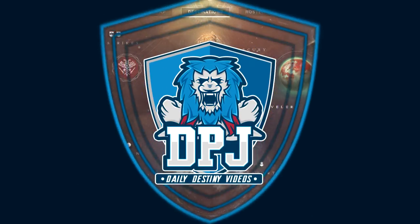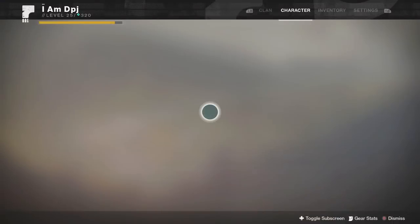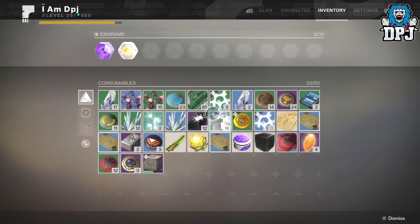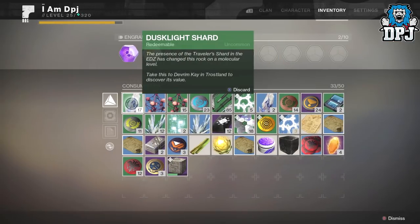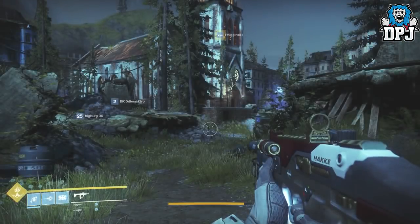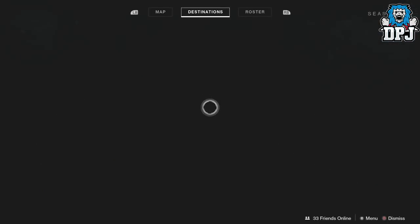What is going on guys, welcome back to the channel. I've had so many questions over the past week or so, people asking me if I know a decent dust light shard farming spot. The spot I use is quite efficient — it's basically within the Trostlands in the EDZ. What you want to do is fly down here into this spot right here.